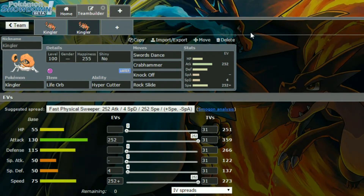Crabhammer again — powerful, and you can use it with Waterium Z. Knock Off gets rid of the item, which is super handy. And Rock Slide — if you're faster, you might be able to flinch. The EV spread is the exact same breakdown as before.